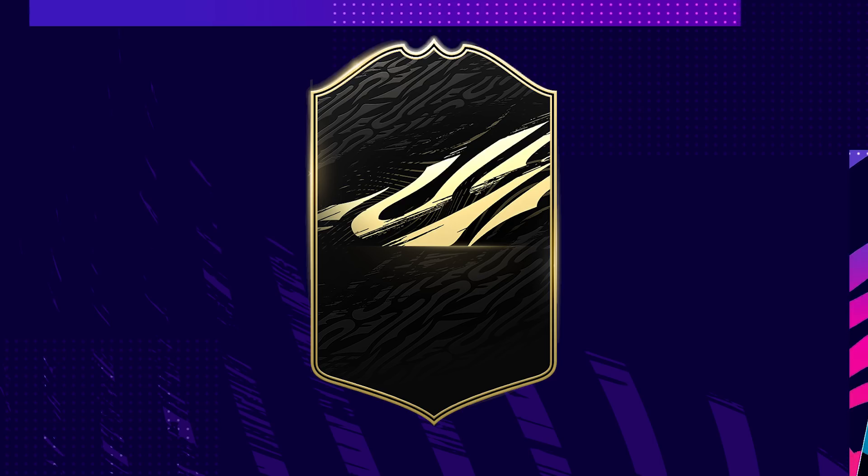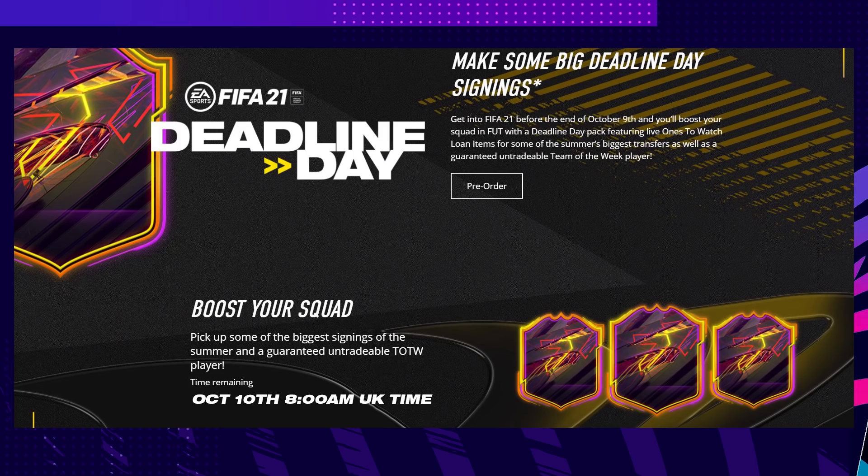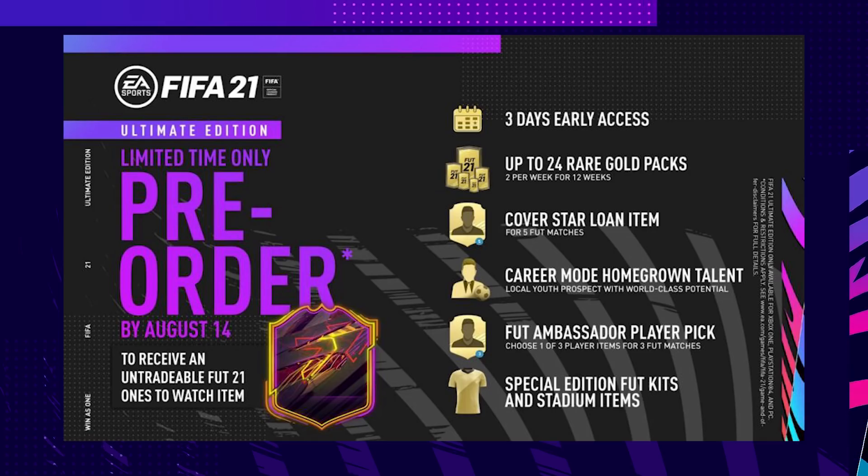Interestingly, we are also going to be getting an untradeable Team of the Week card. We can keep this — so if we don't like Team of the Week 2, we can hold it and choose whenever we want to open it. Imagine getting an untradeable Lewandowski if he gets an inform in Team of the Week 2 — that would be absolutely insane. If you have standard edition you'll be getting this at the start of October 9th.